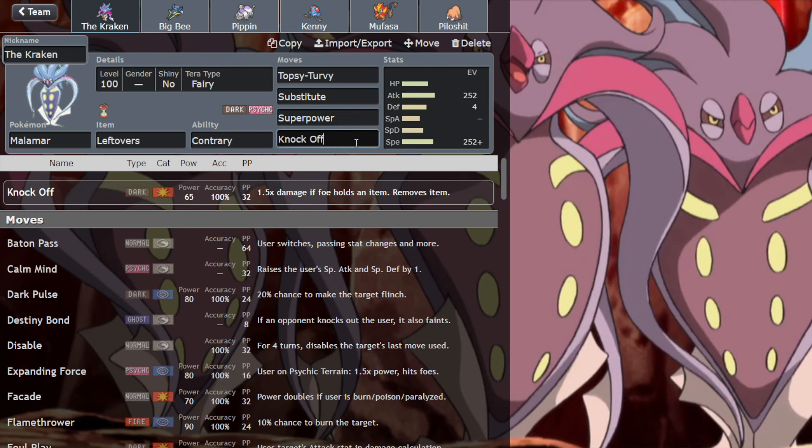So we've got Sub, Superpower, and Knock Off. You don't really need anything else — you can run Psycho Cut if you like, but I don't really see much point. Yeah, it's a really fun set, I like this thing.